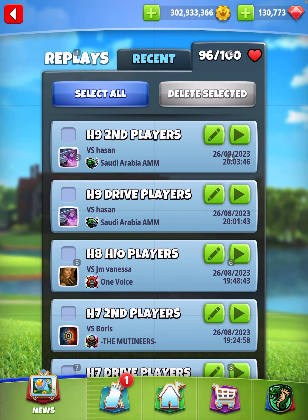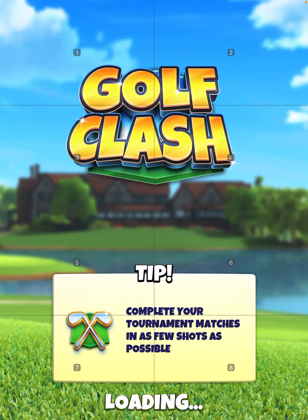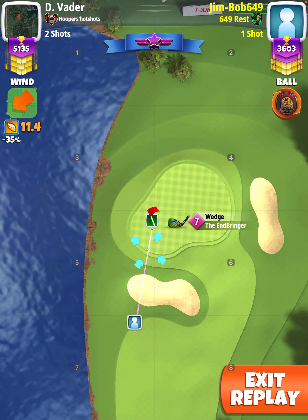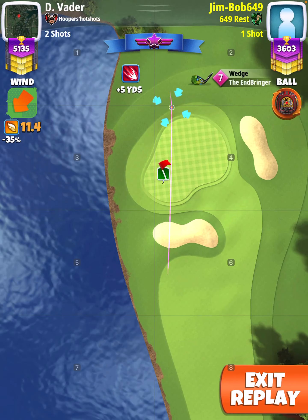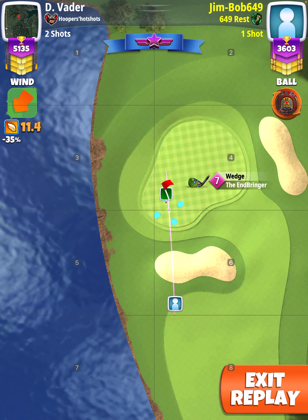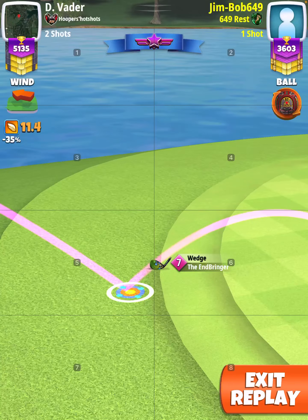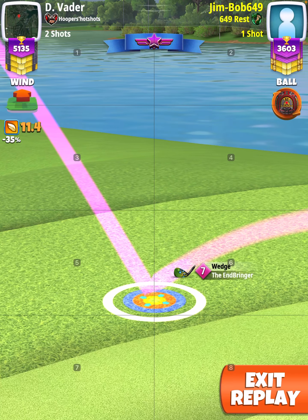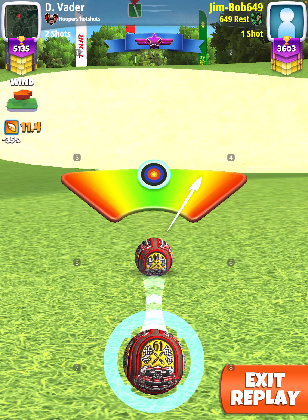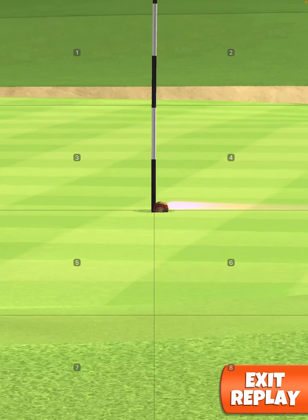Second shot on hole two: EB P520, a slider, no spin again. Make sure your ball guide is through the hole. I used my two lines to figure — the center is 50 right, so I figured 55 percent. I made sure the ball guide was well through the hole. On one of my other accounts it barely went in, so I made sure. Goes in nice.